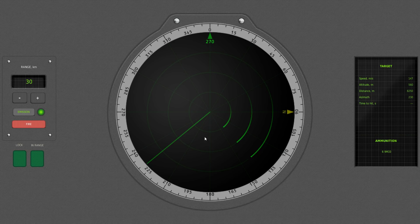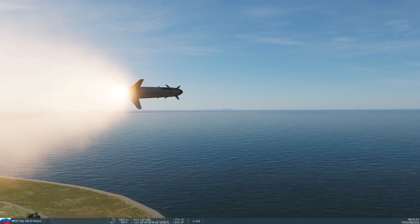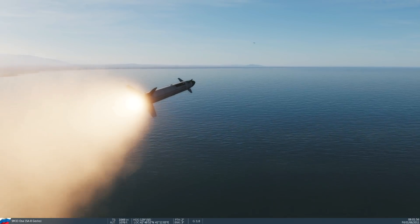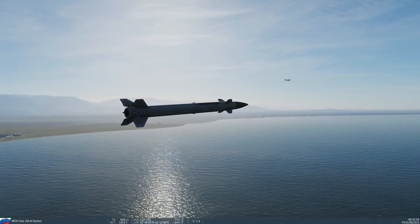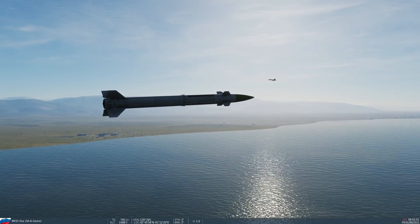Now we've got the target's information as long as we don't lose track: the target's speed, altitude, and distance. He looks within range. We've got the azimuth of the target, time to hit of the missile, and our ammunition. You can see we've waited the necessary time to get the lock — it now has a positive lock and is in range. So let's fire from here first and see if we can get a hit. We fire — and it's missed. He's either notched it, put his gear down and confused it, or maybe it was slightly out of range. Either way we've missed, but that's fine.